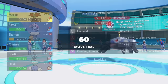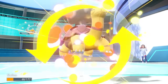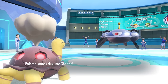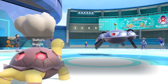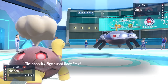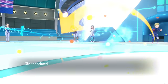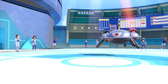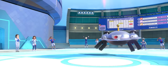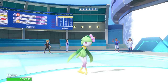I meant to go into Hisuian Lilligant but accidentally go into Torkoal. Torkoal actually lives the Stealth Rock, sets up the sun, but it's like, 'you just sent me in here to die.' The Body Press finishes Torkoal off, but the impending doom awaiting is Hisuian Lilligant who's a thousand times faster. I just bop Magnezone with a Close Combat. That does it for game number one.